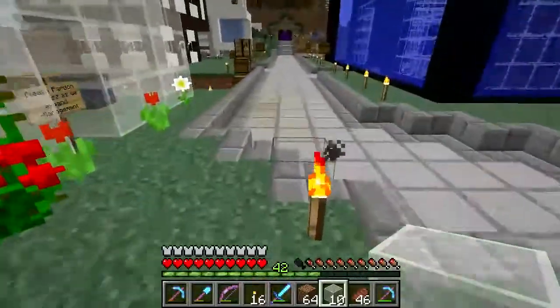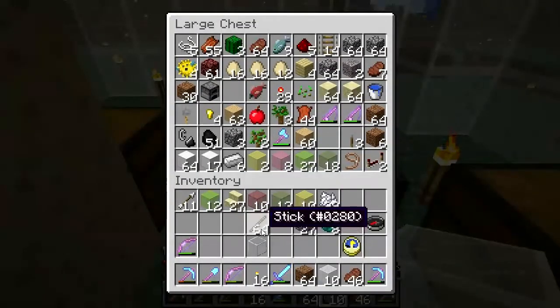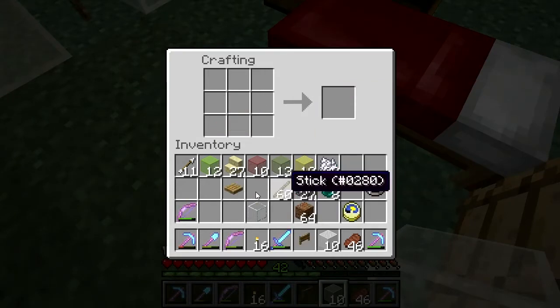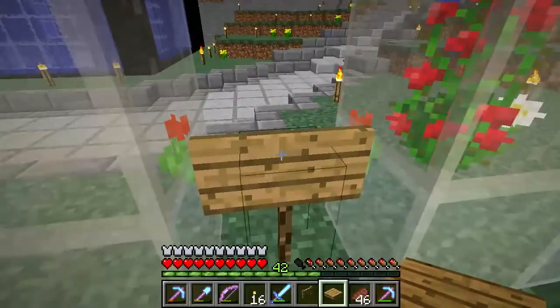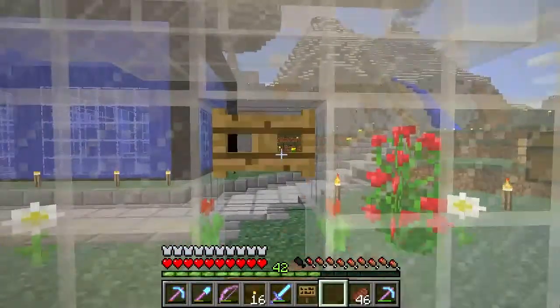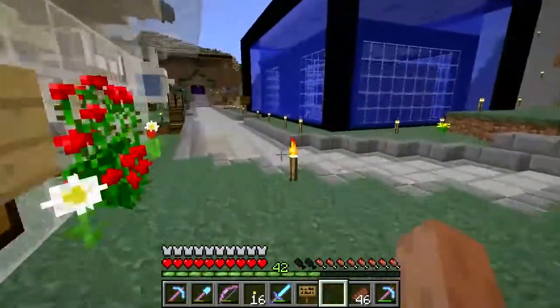Let's see about changing around this mushroom stable. I want to use planks, a pressure plate, a fence gate - and I'm going to have to remove my sign. There - an automatic door that zombies can't open. That's better. Now I feel better about being AFK in here.